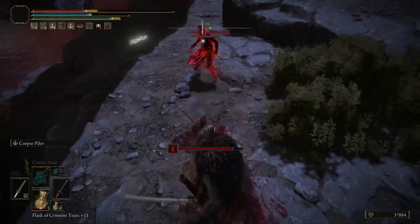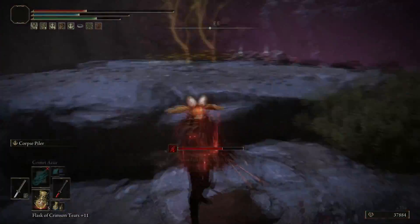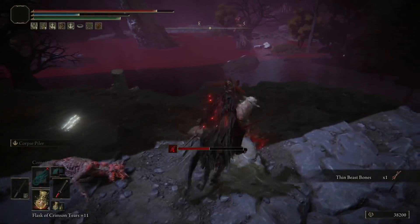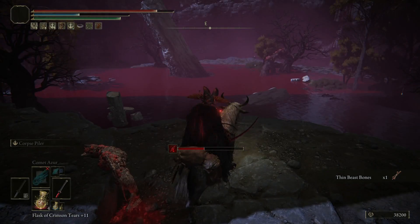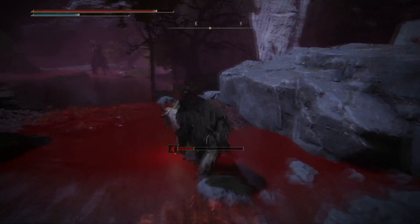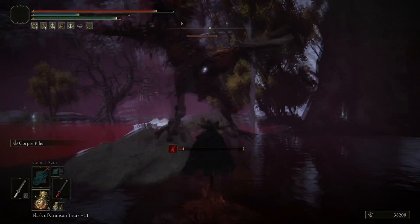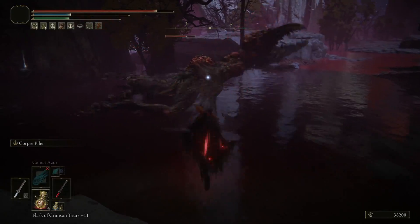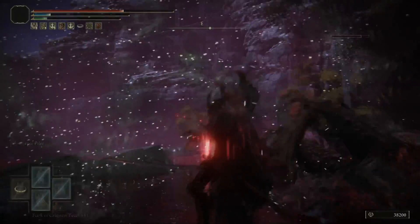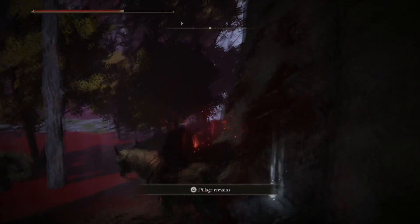Make sure you're careful because there is another bird just opposite. Go ahead and take out that bird because that's where the next location is for the final blood finger that gets us the White Mask. Make your way down and be careful of the geysers because they do hurt. Take out the bird and then make your way through to the third blood finger, which is the final step of this mini quest line for the armor set.